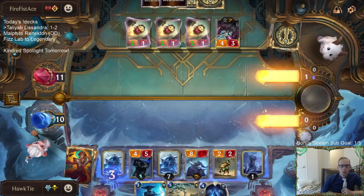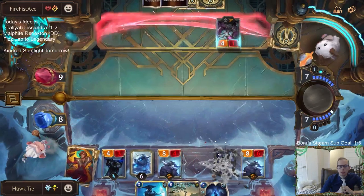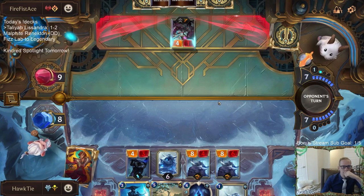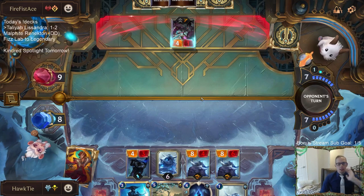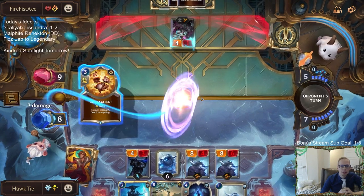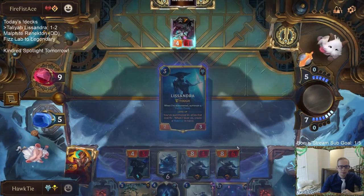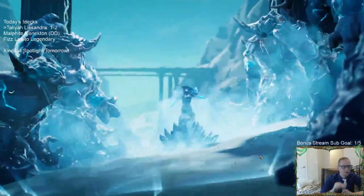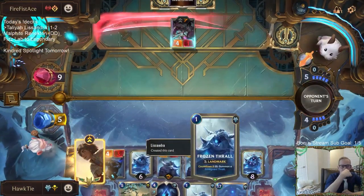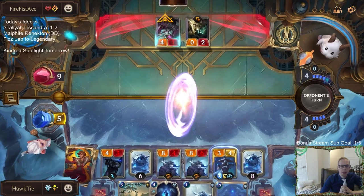Next round we can play Lissandra — Lissandra will give our Nexus tough. We're at eight. I'm not exactly sure how I'm dealing with this Jinx right now. But they kind of have to kill me now — these Frozen Thralls are going to kill them. So can they deal with the Frozen Thralls or kill me? Having all the Get Exciteds is not good. It's the Nexus damage cards I'm worried about — those multiple Get Exciteds at the Nexus.